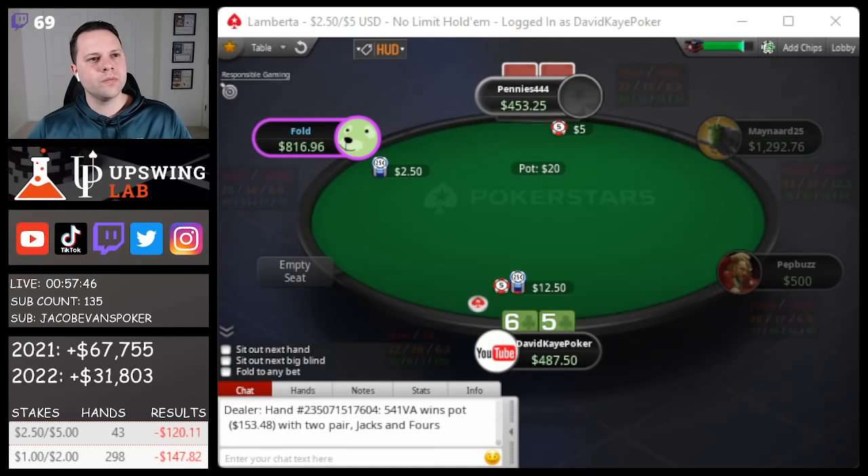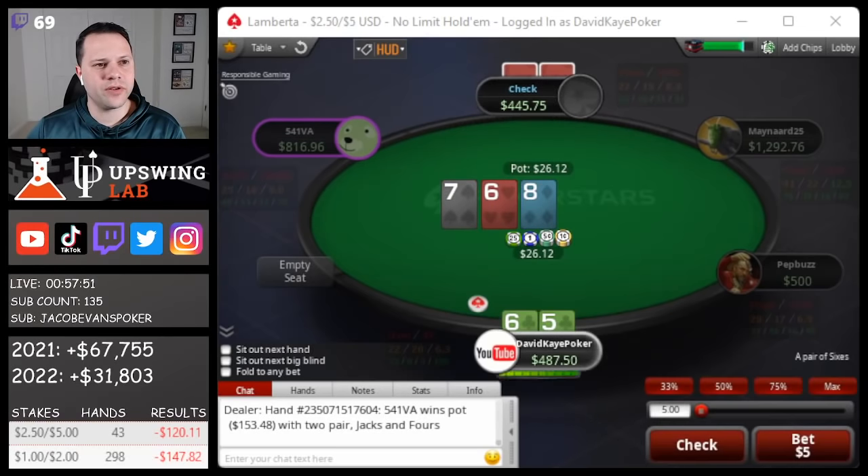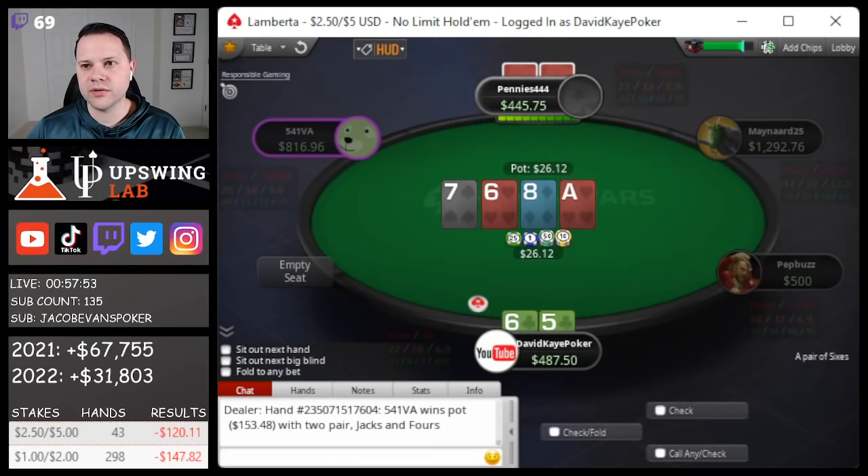Hey YouTube, welcome back. Today we're back with some more cash games playing 2-5 with a $500 buy-in. Open button with 6-5 suited, the big blind defends. Flop bottom pair and an open-ender on the low end.